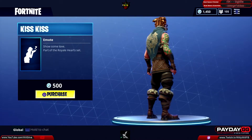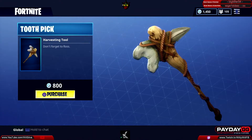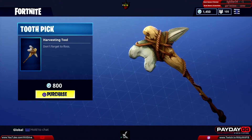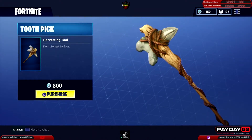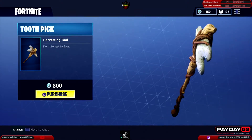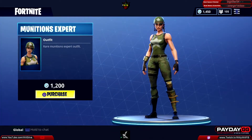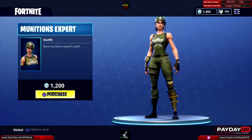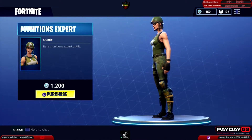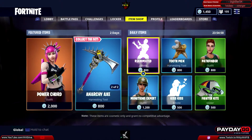Then we have the Toothpick harvesting tool — 'don't forget to floss.' This was actually on sale a couple weeks ago, and it's 800 V-Bucks. Then we have the Munitions Expert outfit, a rare skin that will cost you 1200 V-Bucks.